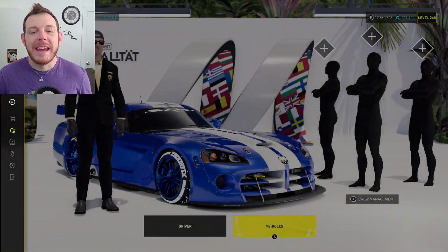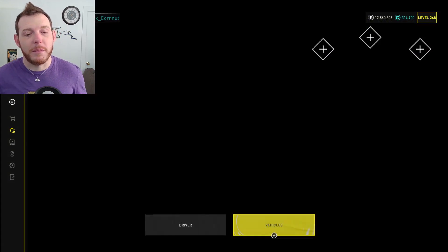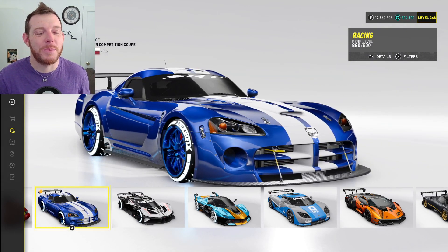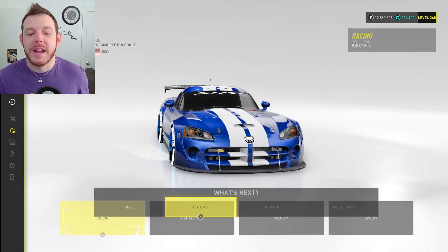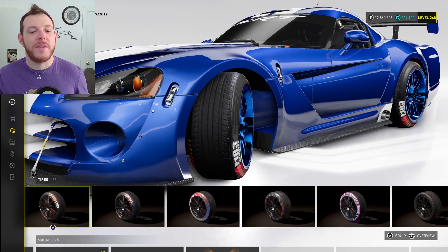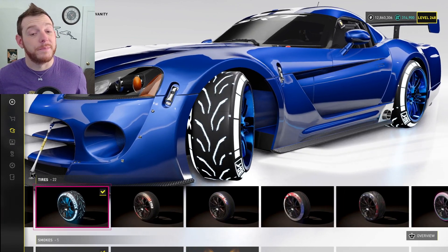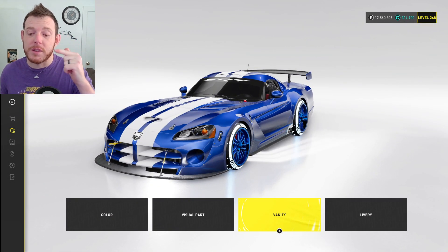The car you've got to use this week is the Dodge Viper Competition Coupe — it is in the racing class, so make sure that you pick this one up. As far as customization goes, there's not much you can do with it. You can change the wheels and then all the vanity options as well. Make sure if you're running vanity tires, you get the ones that push those rims out as far away from the body as you can. Other than that, just set the car up any way you want with any affixes or performance parts that you want.